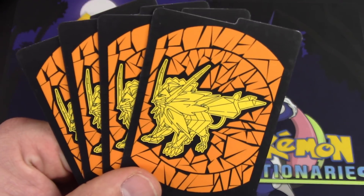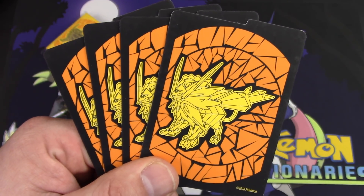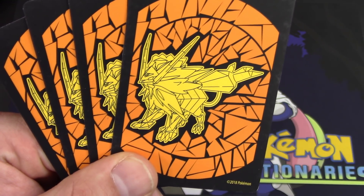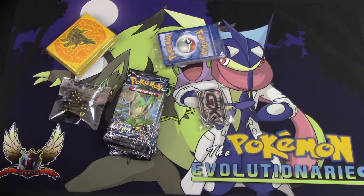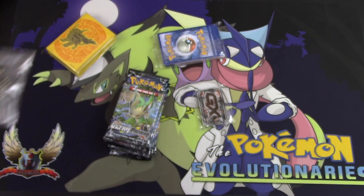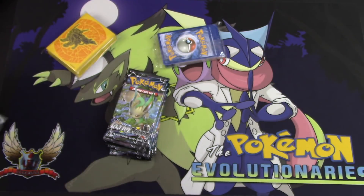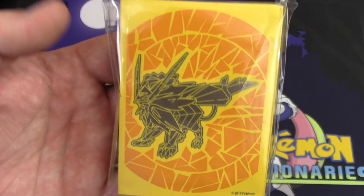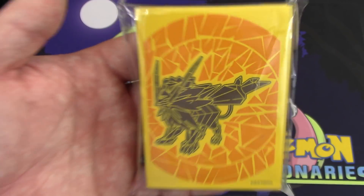Here are your dividers — I can't say enough about how much I like the way these new ones look, they're very sharp. This is the Duskmane Necrozma, which happens to be a lion — which matches your astrological sign! We've got our GX counter with poison and burn, the dice, and here are your Duskmane Necrozma sleeves.